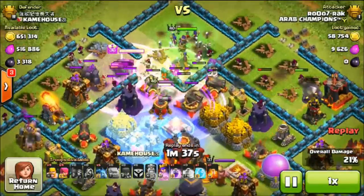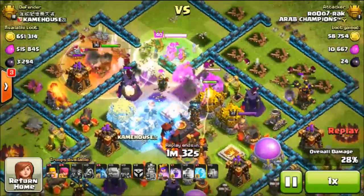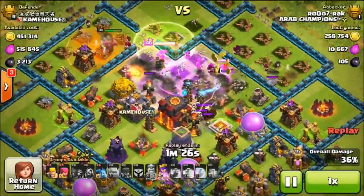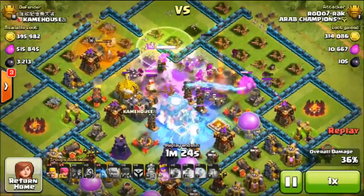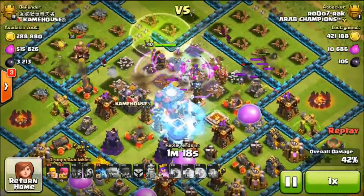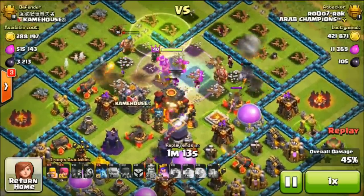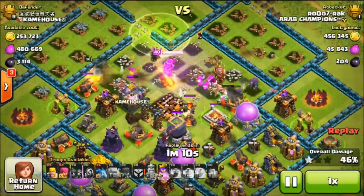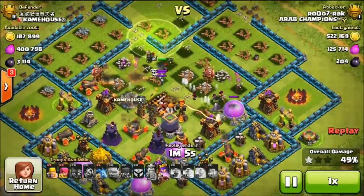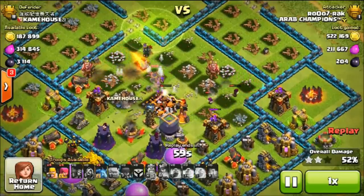He went ahead and put those barbarians down from the king's ability. He wants to plow through all these buildings as quickly as possible — this is basically a rush strategy to get to the town hall, and then hopefully take out the rest after the town hall is gone. Here come all the traps, all the skeleton traps. He goes ahead and freezes that Inferno Tower, which might have been a little premature, but that's okay. He's still going to do this with ease, as his queen has not been touched once again. He easily takes out the town hall, and now it's just up to his queen to finish off the rest. He still has a bunch of wizards and some golemites left. Really good attack by Roo7Rak from Arab Champions.